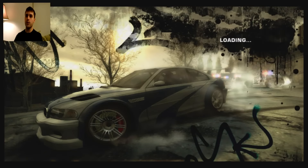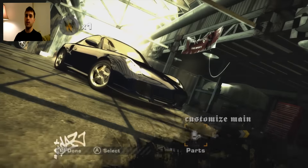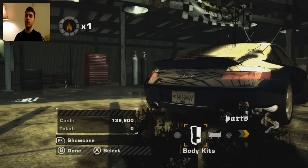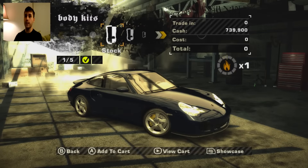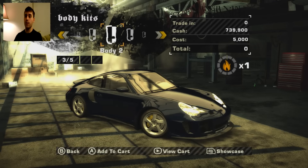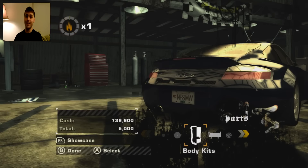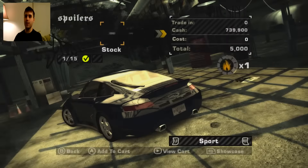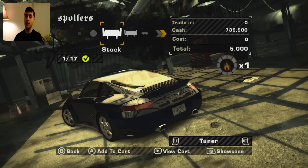First, what we're going to do is start working on some of the parts. Parts are going to cost you about $20,000, which isn't too bad. First, we're going to go to body kits — it's going to be $3,000 to $5,000. Sexy body kit, just to be honest. And then next, we're going to do spoilers. Keep in mind, when you do spoilers, you have to go to the tuner section.